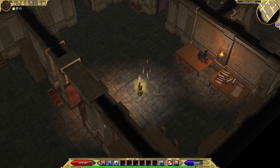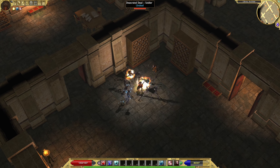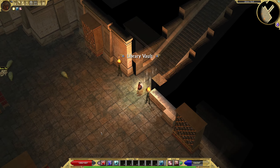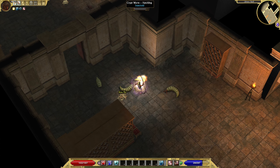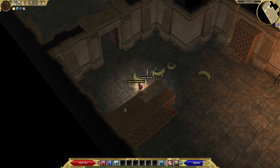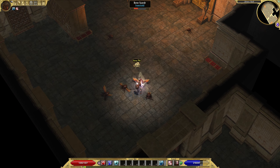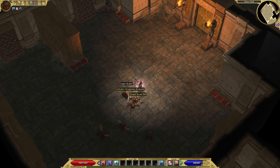In Battle Brothers, when one of the enemies is wearing a great item, you want to farm it — you want to make sure it's not damaged in order to make sure you will get it. If you want the armor of an enemy, you have to make sure it's damaged as little as possible. Same for weapons — pretty much the same thing.